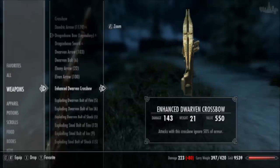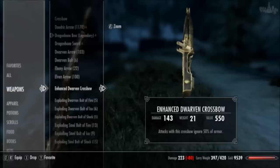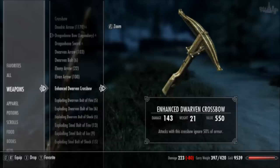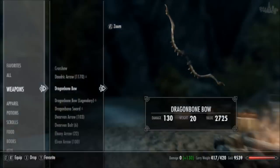The Enhanced Dwarven Crossbow itself does 22 damage and has a unique effect that ignores 50% of the enemy's armor. Note that this does not count as an enchantment, so you can in fact enchant the crossbow on top of this effect, making the base crossbow a lot stronger than the bow.